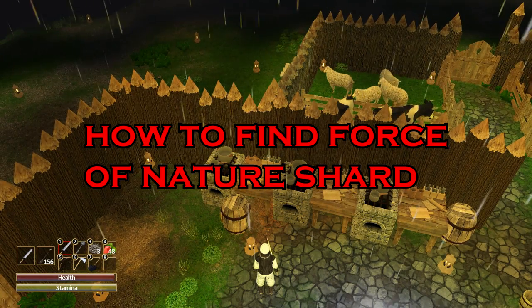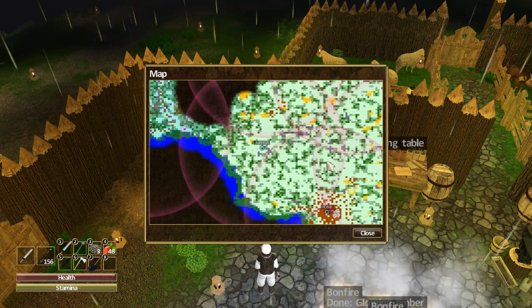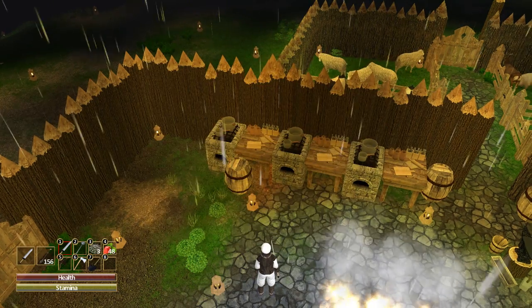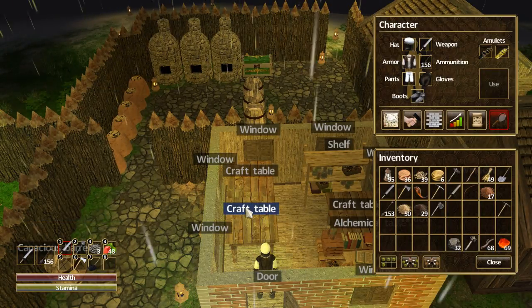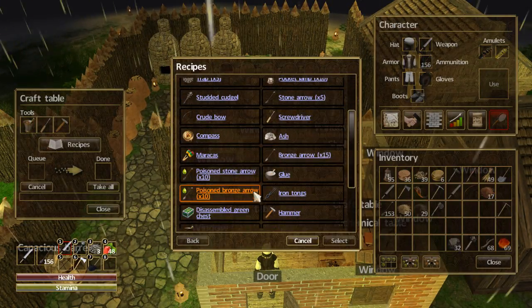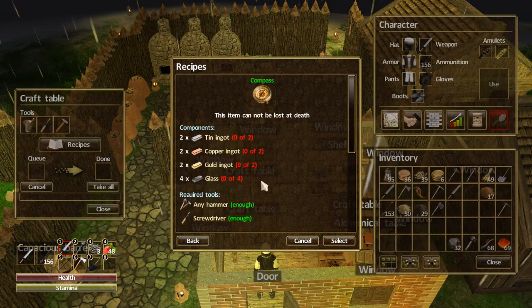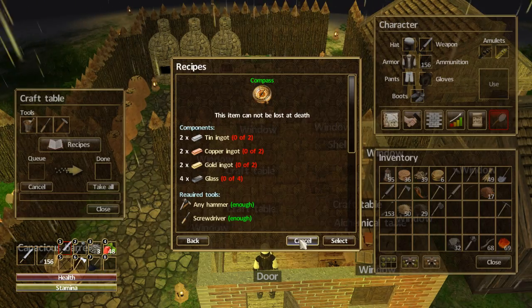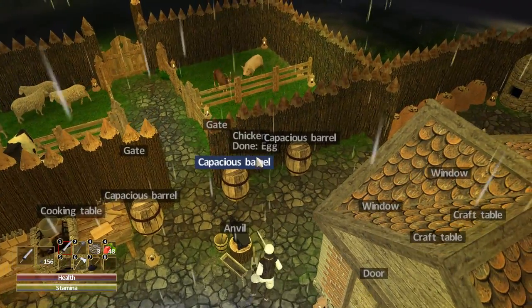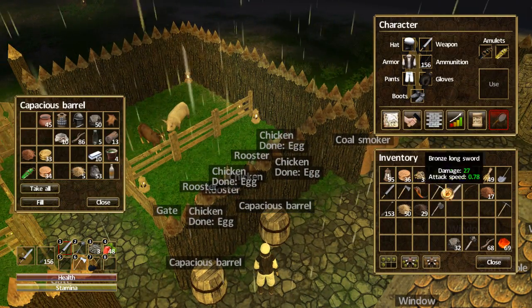If you want to find a shard and you open up your map but can't seem to find it anywhere, make sure you have a compass with you. You can craft a compass by going to your crafting table, scrolling down, and finding the compass. This item will not be lost at death, so you can die as many times as you want and the compass will still stay with you. I have my compass over here — I'm just going to pick it up right now.